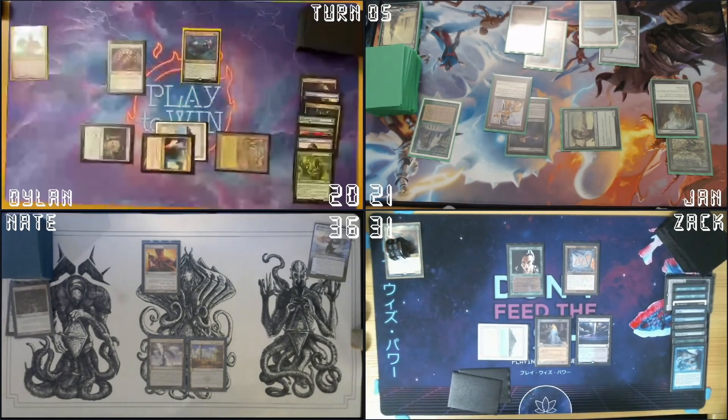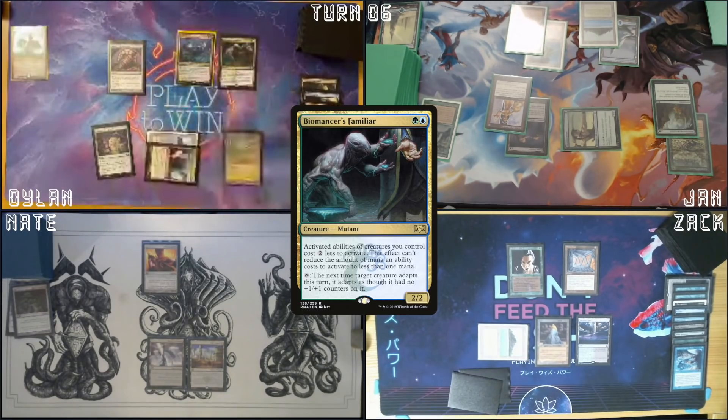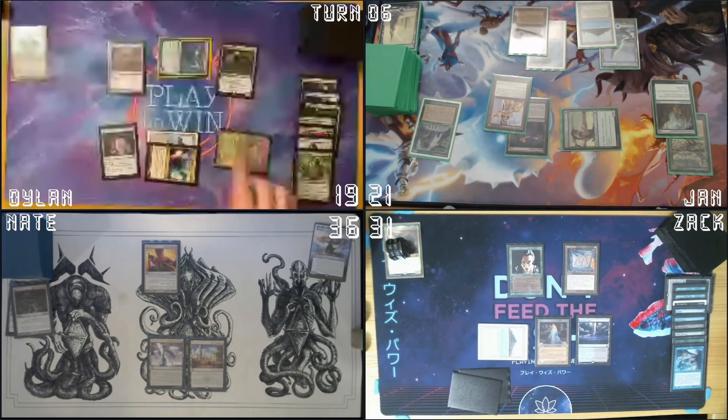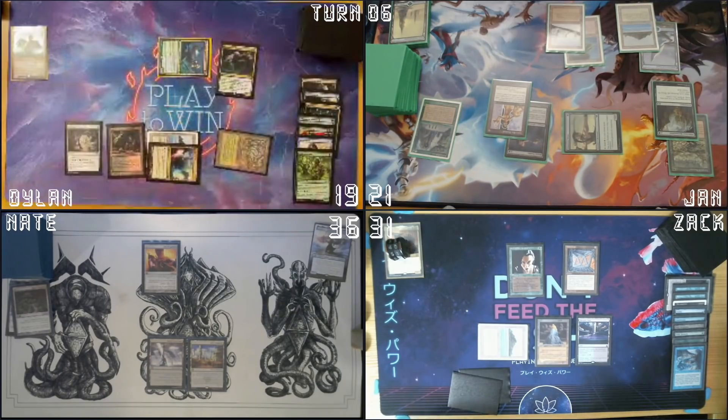I have seven cards in hand — I don't have the discard yet. I'll pass my turn. Drop the turn and cast a Biomancer from Larry. Send one damage at Nate — yes sir, I'll take it. Activate Top and look at the top with one green floating. Activate Top and draw a card. Play a land for turn.